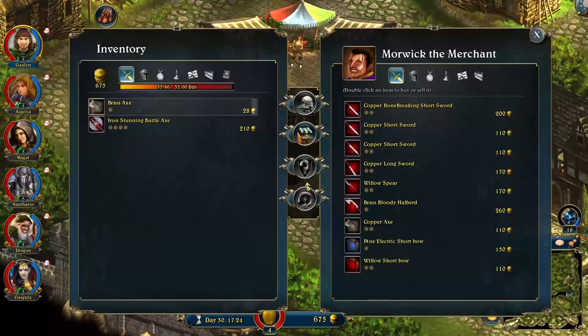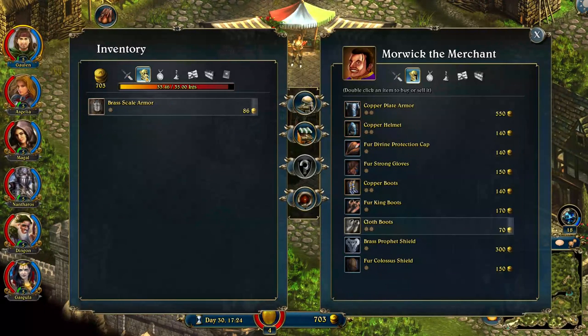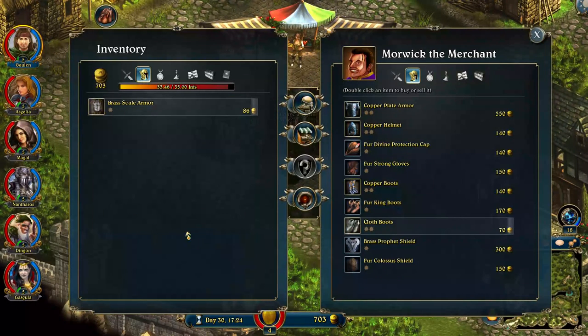Next time he levels up, he might put more into axe and more strength - he definitely could use more strength. I thought I bought this bow. Whatever. Brass Axe, you need to go away. That helps. Do we have any items that aren't being used? I hate to get rid of it, but it's in the way.